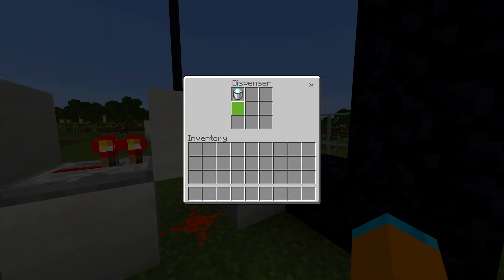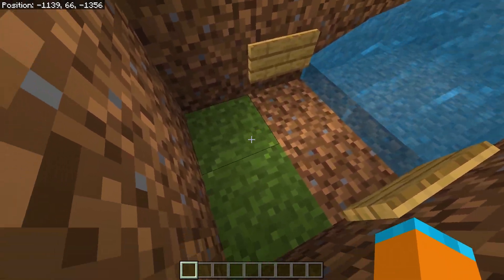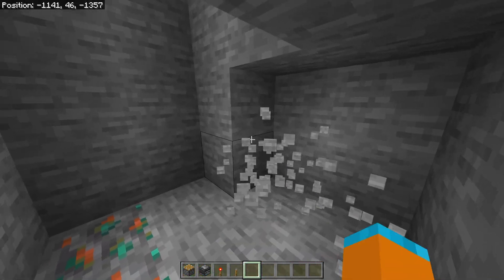Then you can place some powdered snow in the dispenser. Go back to the end of the water and dig down this 2x2 20 blocks. Once you're down here, dig yourself out a bit of a room.